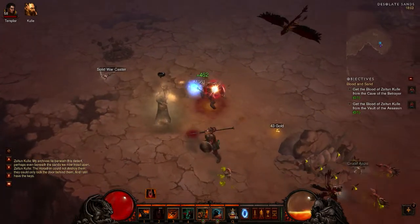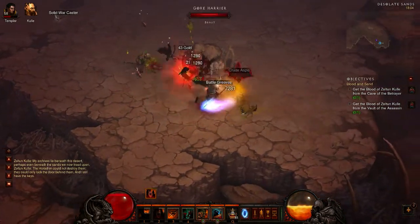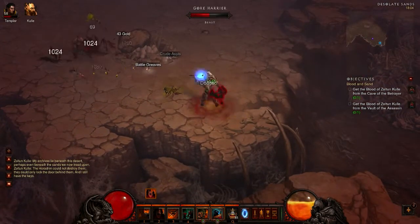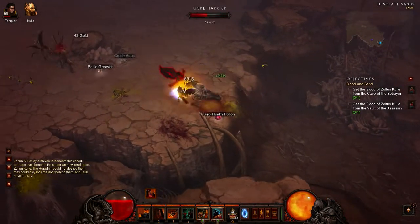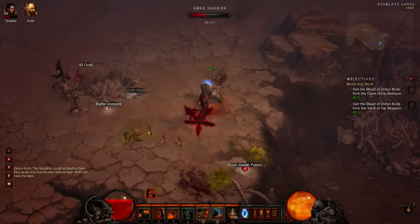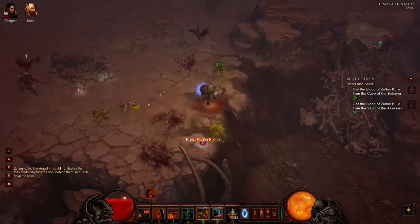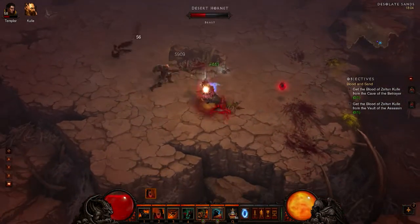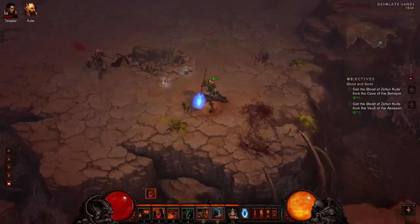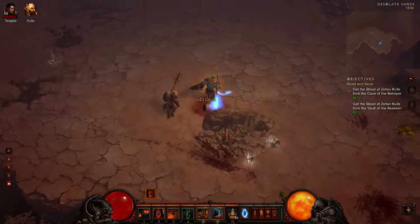This is basically where I encountered a major roadblock. This part was really getting to be just too hard and frustrating. Almost any elite pack that I would encounter would basically kill me four or five times before I could kill it, if I even could. There were some whirlwind mobs with Vampiric that I just didn't have the damage to kill.